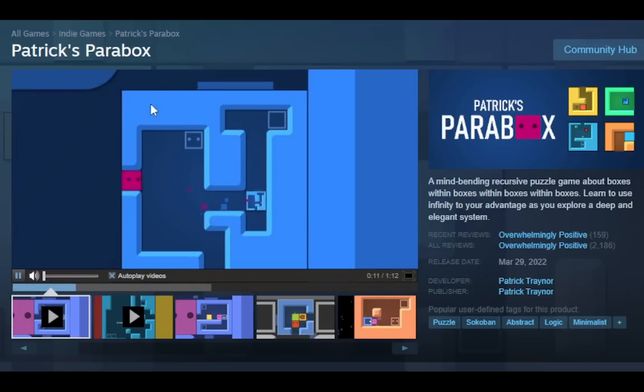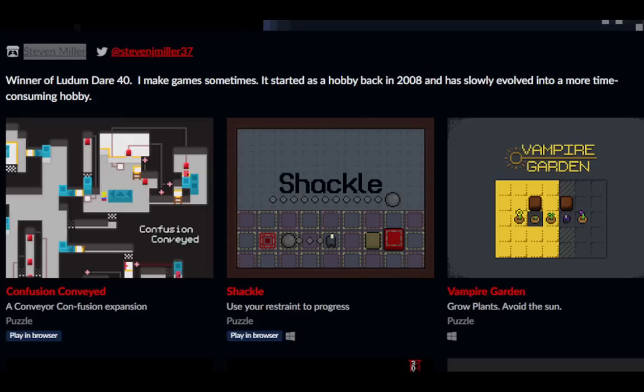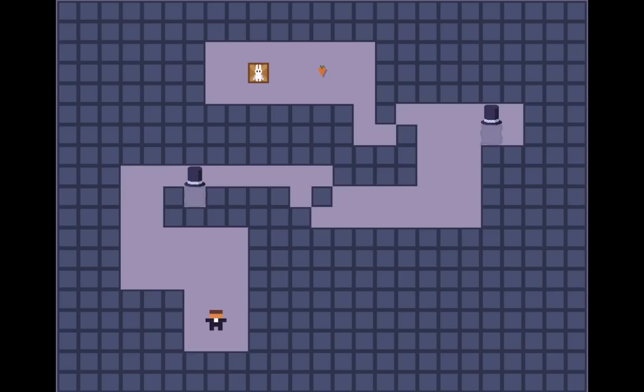The game in this video is made by the creator of Patrick's Parabox, which is a really well-known recursive puzzle game, and Stephen Miller, who's made a bunch of smaller but also really good puzzle games. Hey everyone, welcome to Hat-tricks Heronbox. No, I'm not kidding. It's by Patrick and Stephen Miller, from the Think of Puzzle Jam 2. I've played like two levels of it. There's no music, which is a little sad, but anyway.